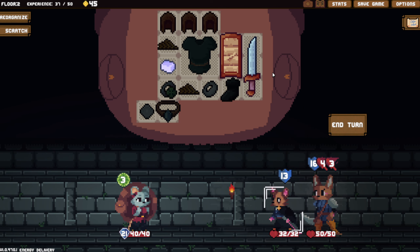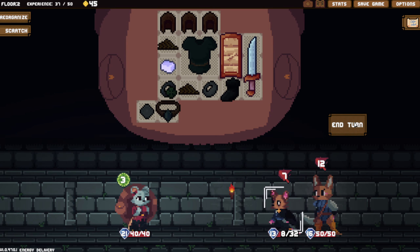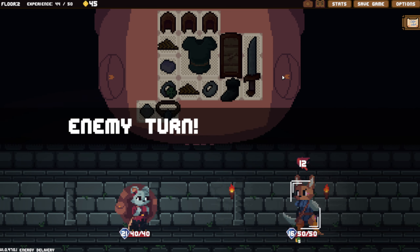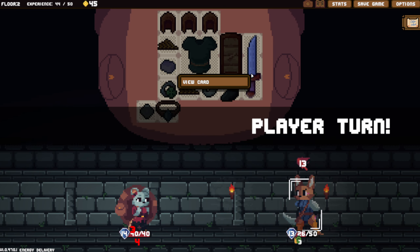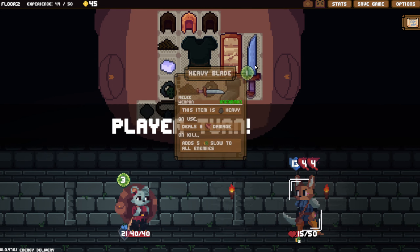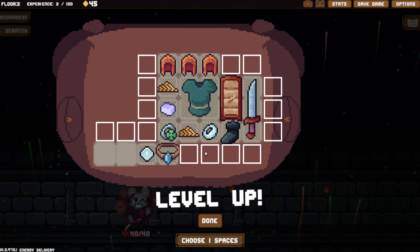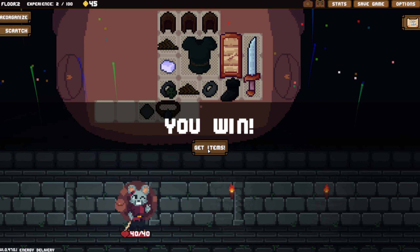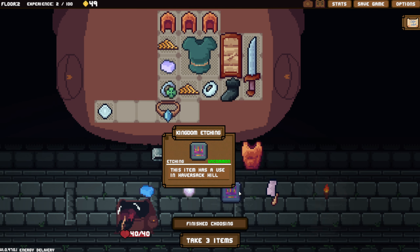We have plenty of armor, so I do think we just go for throat. Yeah, we should be fine. He can't do enough damage in one turn to actually be a problem. So we just throw the knife at him. We can actually right-click on it and use it a max number of times - it's just as easy to just left-click on it as much as possible. Plop those over there, get another bottom one. That can go over yonder. Item has a use in Havershack Hill - yes, we'll take that.